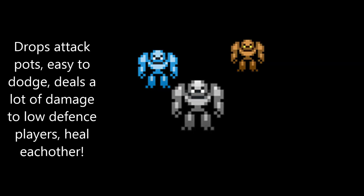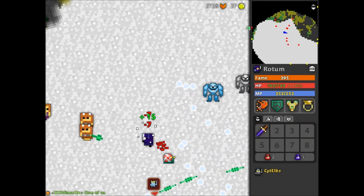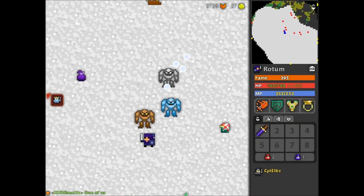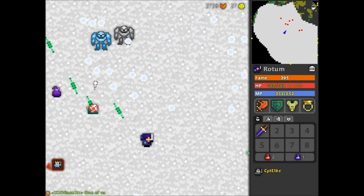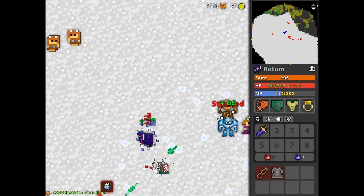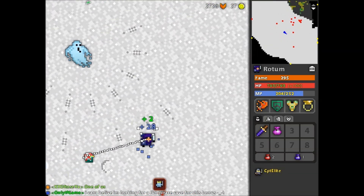Here are the Constructs — they drop attack pots. They're very easy to dodge but they deal a lot of damage to low defense characters. The shots are very slow moving and easy to dodge, but the grey Construct will throw a ball which is slightly faster and does a little more damage. Remaining Constructs sometimes move onto other Constructs nearby to form a bigger group.